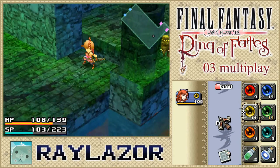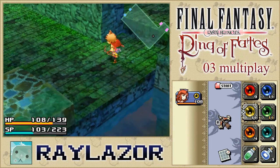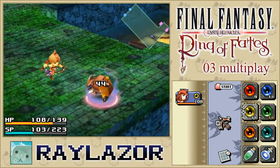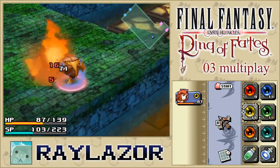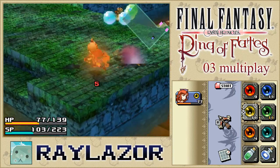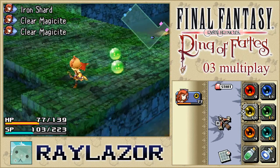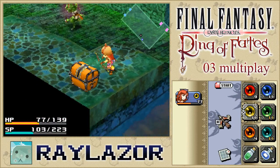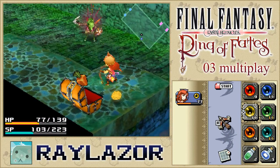Now that we've gotten our electric magicite, we can activate the barrier into the lower area. If you went through the lower area first, congratulations — you have to go all the way around and back through the upper area to advance. That's why I'll save the lower area for after we're done clearing out all these enemies.